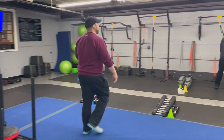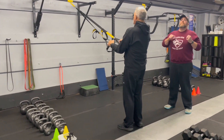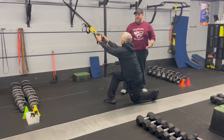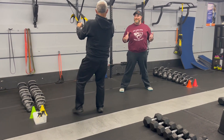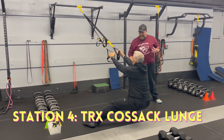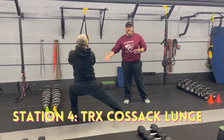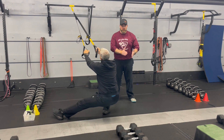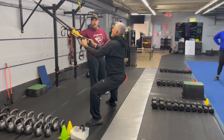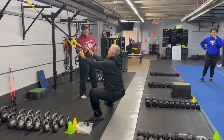From there, we're coming over to station number four. Coach Matt's over here, and he's going to be demonstrating our TRX Kossack lunges. Matt's going to start with a nice wide stance, elbows in at his ribs. Triangle position with those feet. He's going to just sit side to side — a little bit wider — and then drive back up, push that air out. Over to the other side, letting that knee go up over the mid foot. Adjust your foot position as much as you need to, to make sure you are moving those hips back and over — not just pushing those knees out to the side. Deep breath in, push that air out as you drive back up.